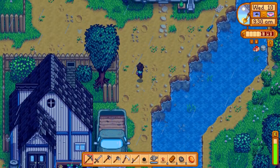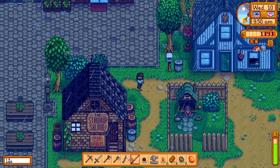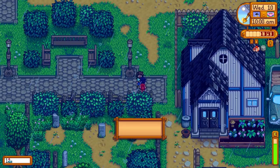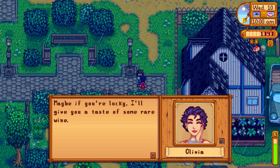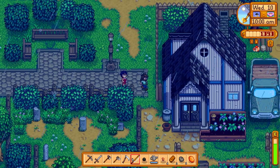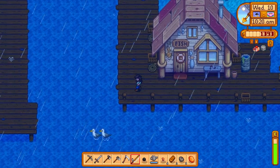Pierre's closed today so we can't buy any more crops — that's all right. I think today's a pretty good day to go fishing, so we'll go down there and do some fishing. There's a character who says maybe if we're lucky she'll give us a taste of some rare wine. Let's try it here down at the ocean and see if we can get anything good.